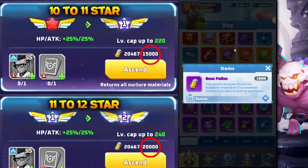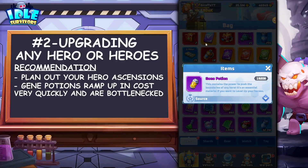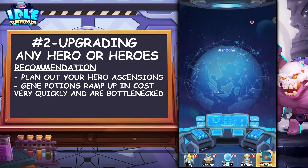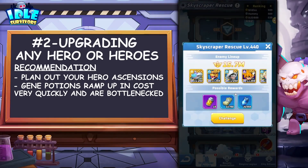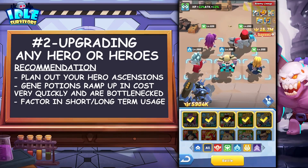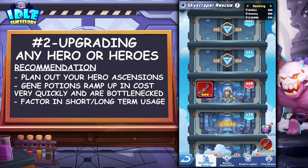This brings the total to about 130,000 gene potions just for one hero. This game consists of a lineup of five heroes, so you need to do this for your entire lineup — that's going to be 650,000 gene potions. That is a lot, and it's very, very unlikely — I would say almost a fact — that the majority of the player base will ever do this. Based on the shelf life of mobile games nowadays, only a very small percentage will reach this. So don't spread out your hero stars without giving any thought into it, such as short and long term usage.